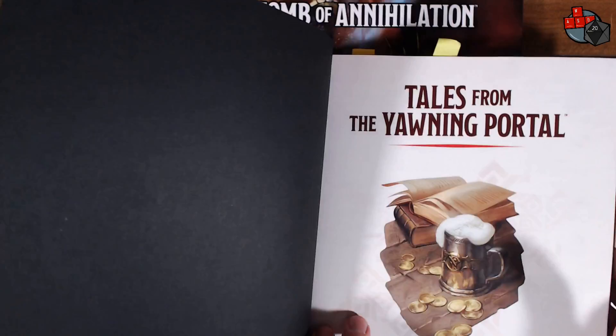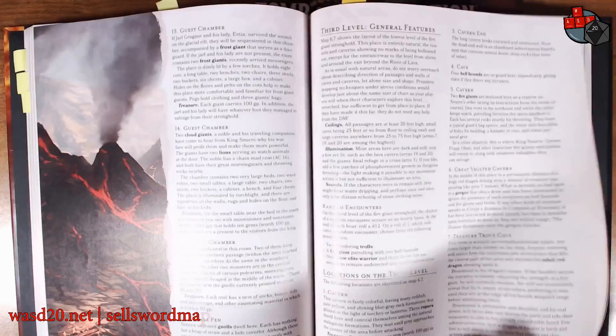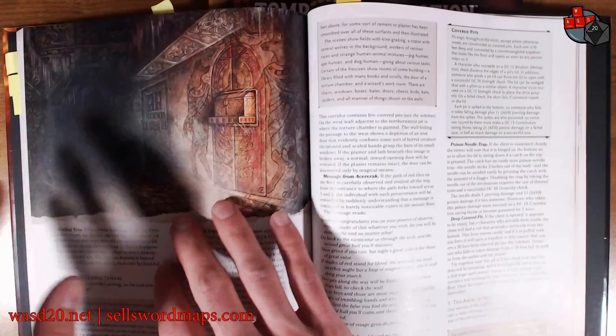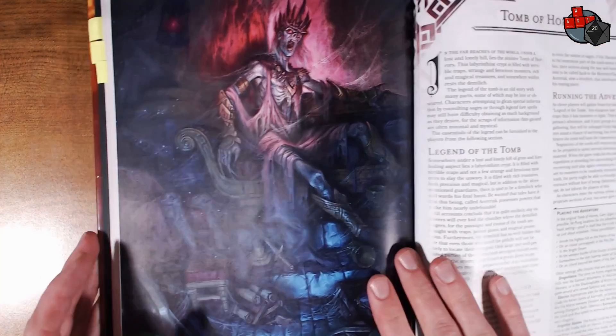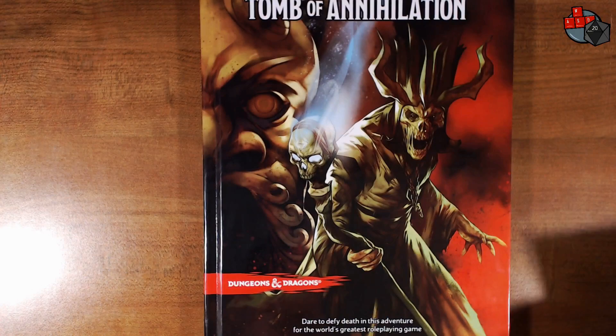He is a lich, or a demi-lich, or an arch-lich, depending on how you want to phrase it. He is also in Tales from the Yawning Portal because they actually have the original Tomb of Horrors storyline there. So this adventure is a little bit different, but it definitely takes some inspiration from the Tomb of Horrors. Acererak has a thing for building tombs to watch people suffer in, and this is a tomb that he built.